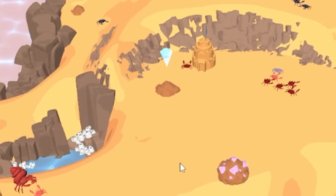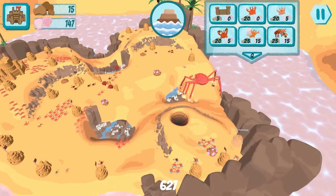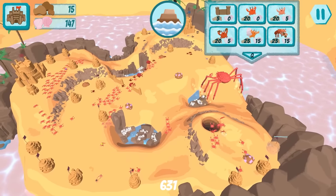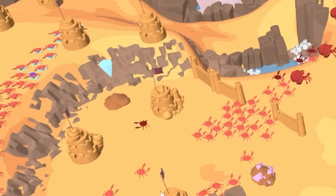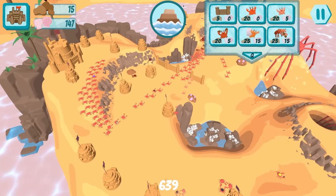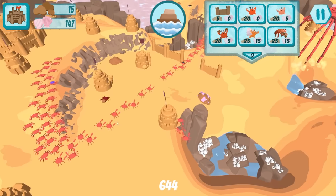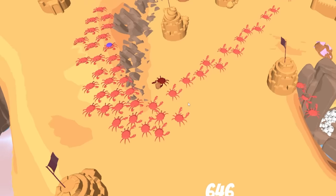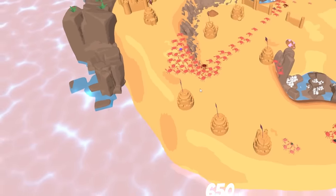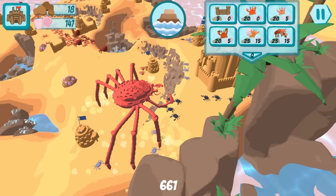I'm sending my entire army. It seemed to take a moment for my units to process the orders. The pathfinding - they take the shortest route no matter what. Look at this traffic jam! One dude's like 'hey' and now everybody stops.